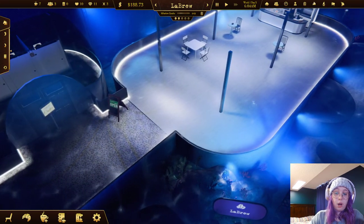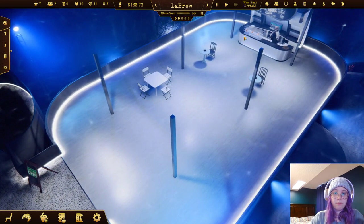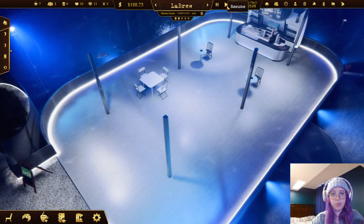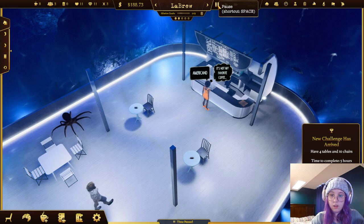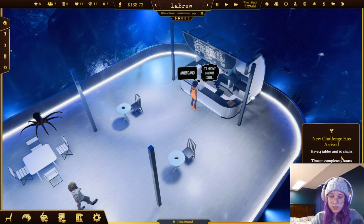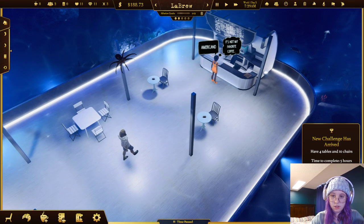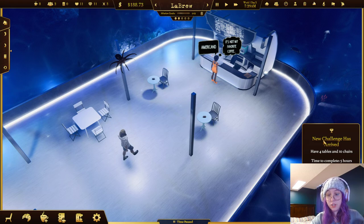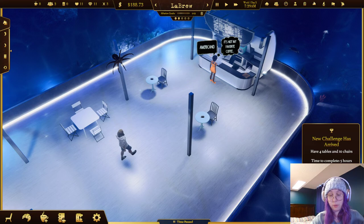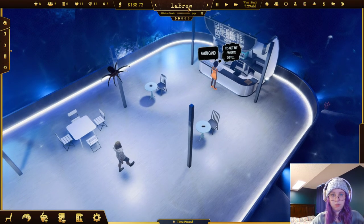We're not very popular yet so it takes a while for guests to show up, but that's okay. New challenge: have four tables and ten chairs within five hours. The reward is a 10-plus rating bonus. The penalty if we fail is losing a hundred dollars, so you can just decline it. But we're pretty close to this so we should be able to do it.